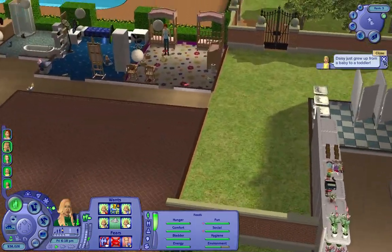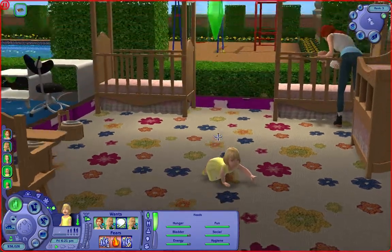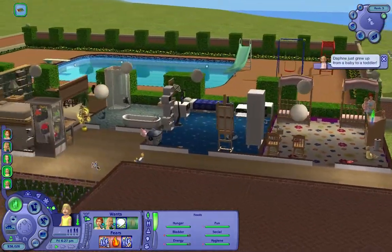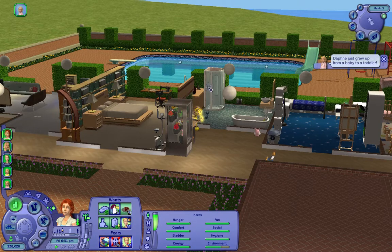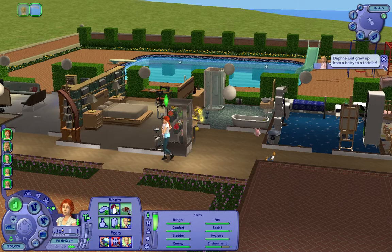Oh look - they're going into toddlers! I'm surprised, I wasn't ready for that. Well there's one over there and there's the other. Let's see what these two are looking like. We want to do Daphne first - let's see what they're both looking like, because one of these is going to carry on the family name. She wants to have 10k and we want to get him into private school.